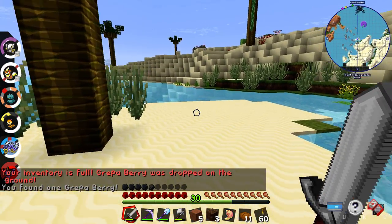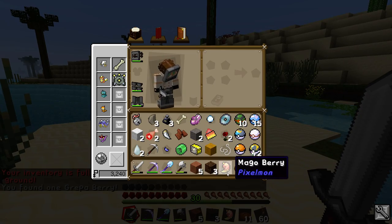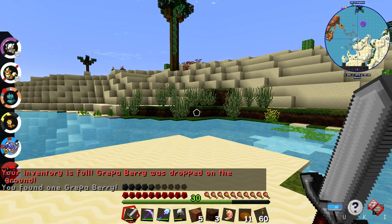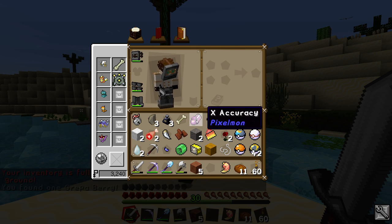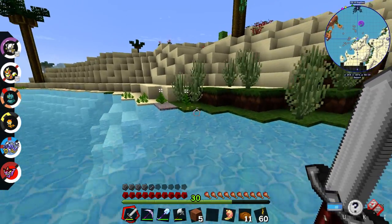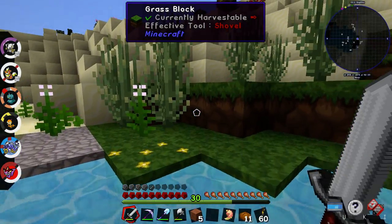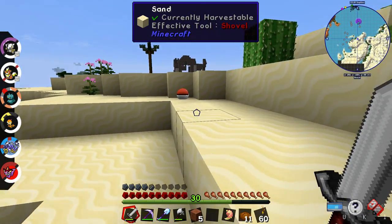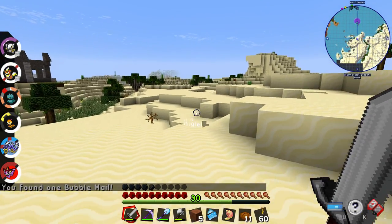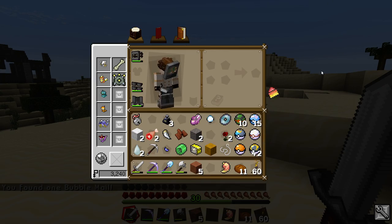Nope. Oh, I don't want you. Yeah, good - tossed you on the floor. Matter of fact, let's get rid of you and the bone and the flint. I don't know why I'm hanging on to the ink, but I will. More mail - get rid of the mail, get rid of the mail.